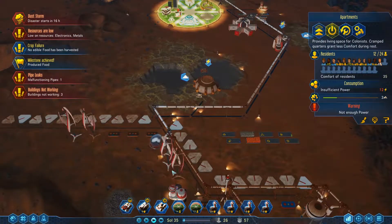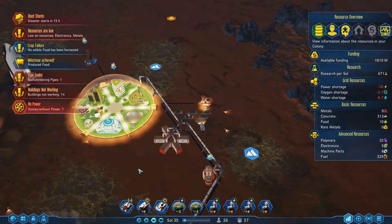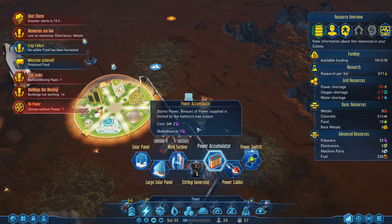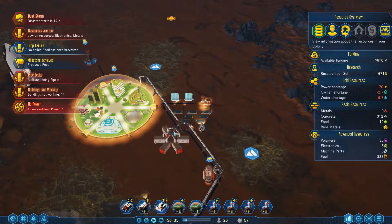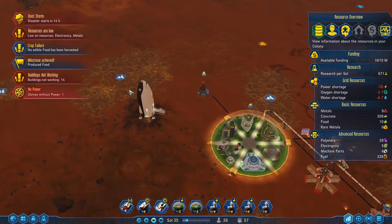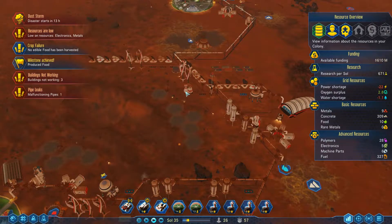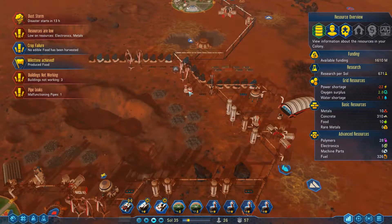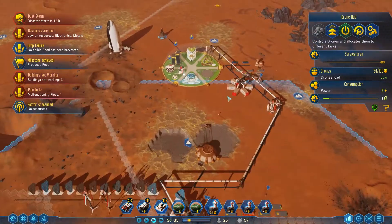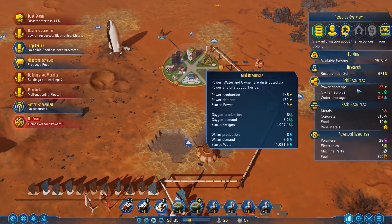We have a power shortage. I'm aware. Let's try to offset that by building a few accumulators here for if that happens again. Low on electronics and metals - I am aware. Bloody hell, pipe leak reported. Sector scanned. So why - we have a power shortage. I know, but where and how much? Minus 27. Oof.